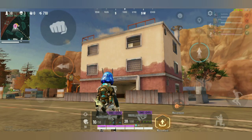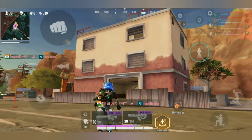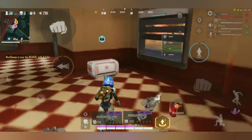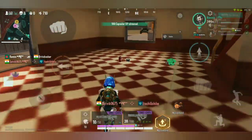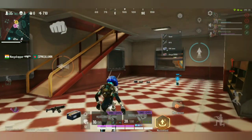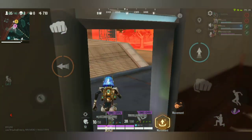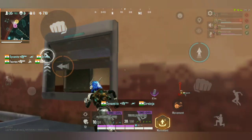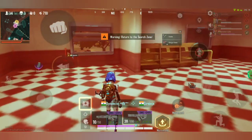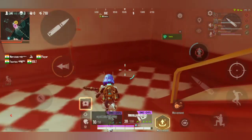Now I will go to the building — to the top, the second floor of the building. Guys, you can see this building. We will change position to the top floor. This is the surprise attack.